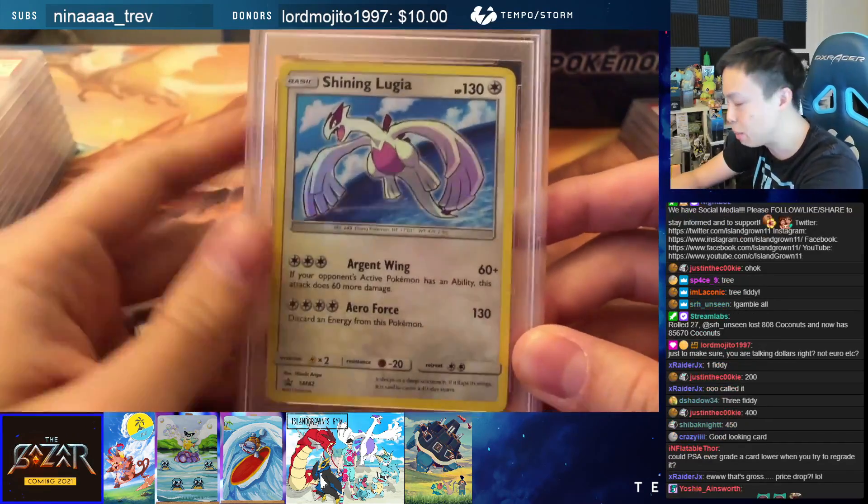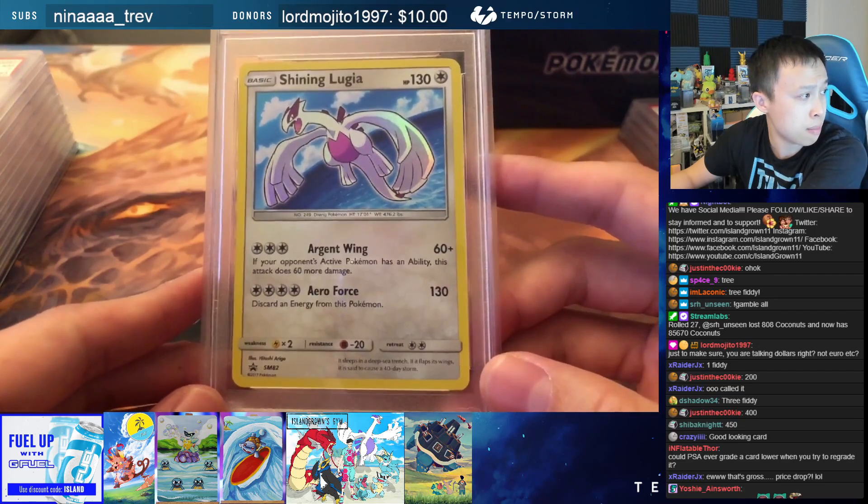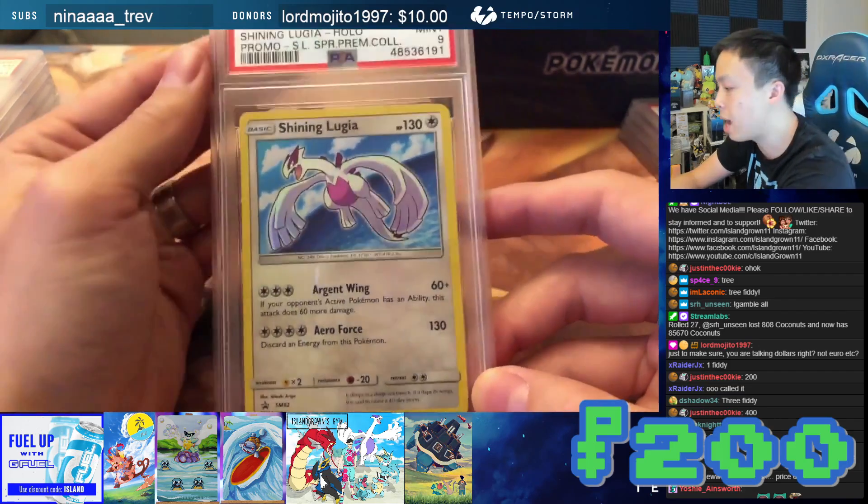Shining Legends was the name of the set. This PSA 9 is going to be $200 for this PSA 9 Shining Lugia.